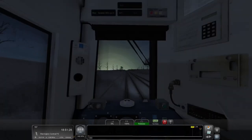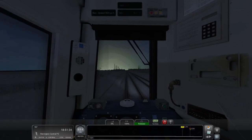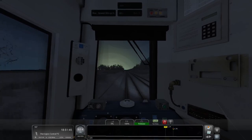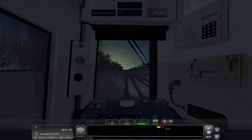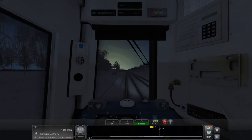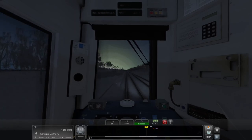Now I do see a 75 up ahead — that is the speed I have to go down to, and I will get ready to do that, knowing we do have a downhill gradient leading up to that 75. We are within 5 miles of Warrington Central. We also have about 2 miles across the map at this point, so we are 2 miles away from seeing Warrington Central at the end of our map.